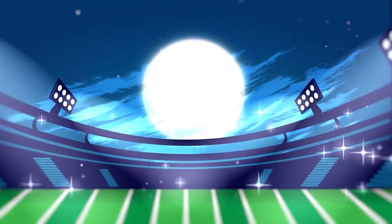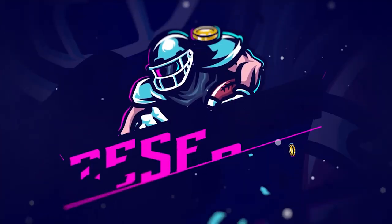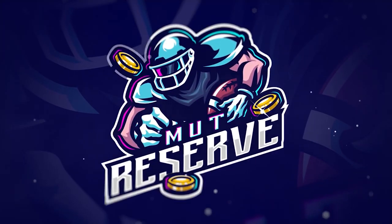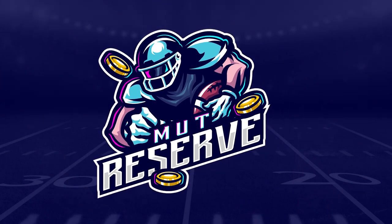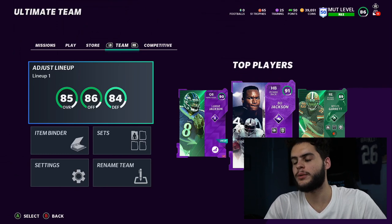If you guys are looking for super cheap, fast, and reliable Madden 21 coins, look no further than my sponsor MuttReserve.com. Coins are currently discounted, they got 24/7 support, they're super awesome to work with. Head on over and use code Poodle for an additional 15% off your order.